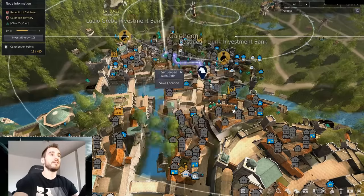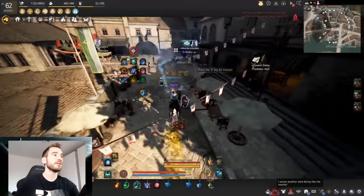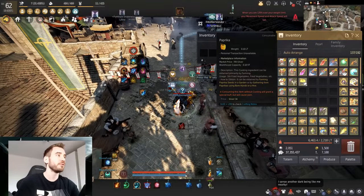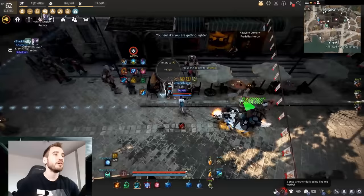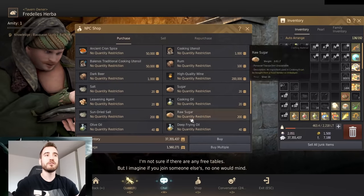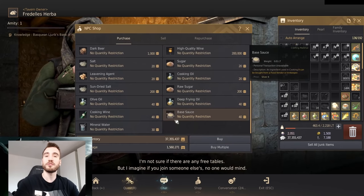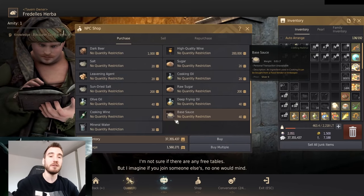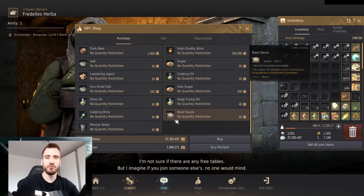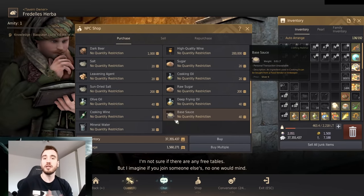I suggest doing the same thing with materials such as leavening agent, sugar, salt, and olive oil. The vendor where you buy those is on the way back, right here at the inn. This guy here will sell you all the other cooking stuff — your cooking utensils and recipe ingredients like salt and sugar. Stock up if you can afford it; if you're just beginning and don't have the capital, just buy as you go.